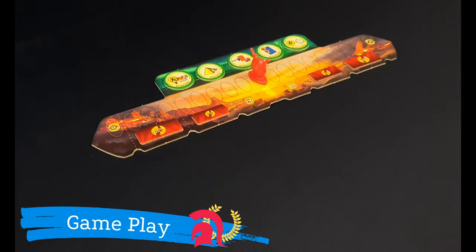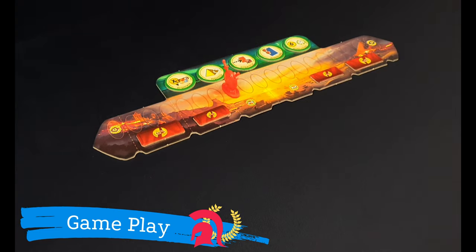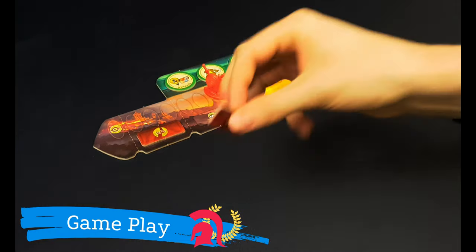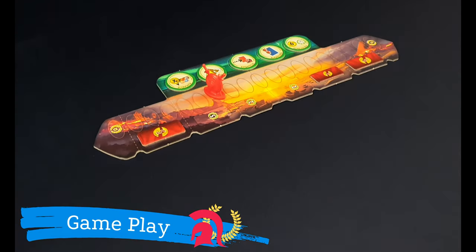Let's see how the military cards work. Each time we draw a red card, we will move the conflict pawn on the board towards our opponent's capital as many spaces as shields on the card. If we draw a card with two shields, we will move the pawn two spaces. When the conflict pawn enters a zone defined by dotted lines, the attacking player applies the effect of the corresponding token and then returns the token to the box. In this example, the opponent loses two coins that are returned to the bank.